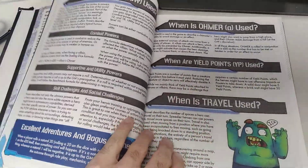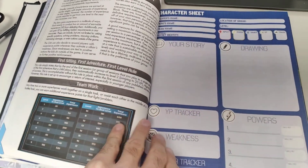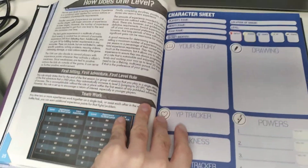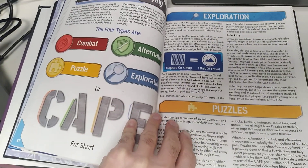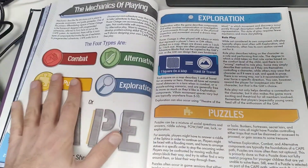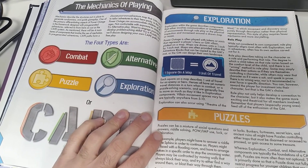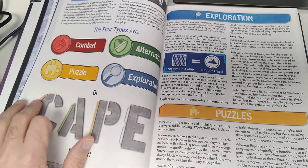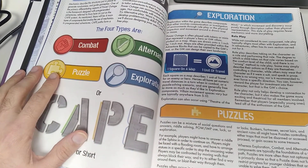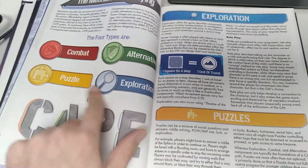The book includes a lot of information: instructions on how to level up, an example of a character sheet which you can download from the site for free. The big part about Power Outage is that the adventures are built as modular events, and we use a CAPE system to plan and design adventures — that's Combat, Alternative, Puzzle, and Exploration.